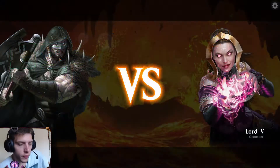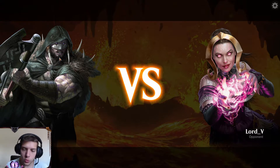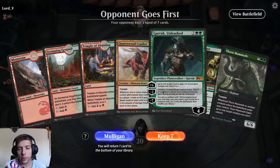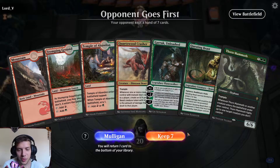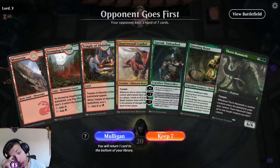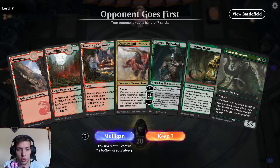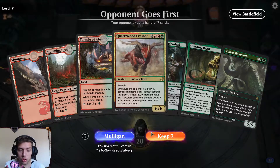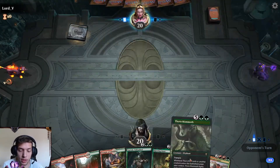Alright, on to our first game — we are on theme with Garruk, I have to say. We could go Domri for the Gruul, but we got Garruk's Uprising and Garruk Unleashed. I don't love this hand because everything is so expensive, but we have so many of our key pieces and Temple of Abundance, so we might be able to scry into something on the low end.